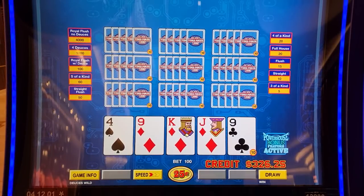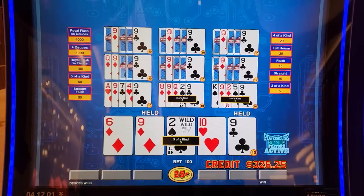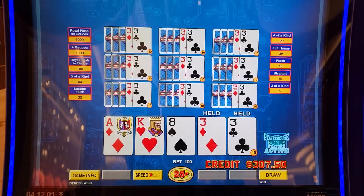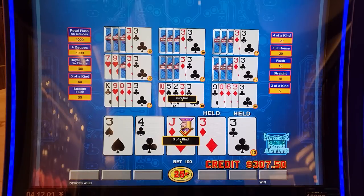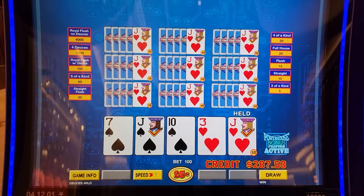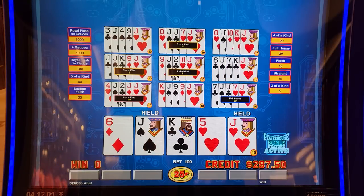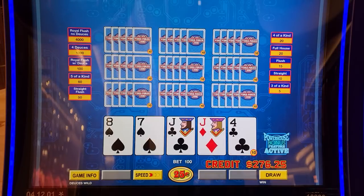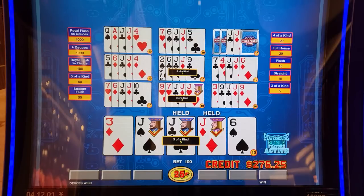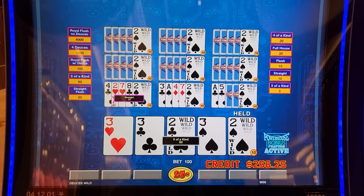Let me double check — I thought it was the pair of nines. If it was three to the royal you'd go for the royal, but three to the straight flush you don't. 3-3. All these jacks — let's get a deuce with them. Come on, five of a kind. There we go.